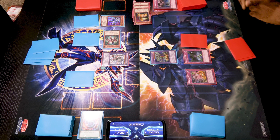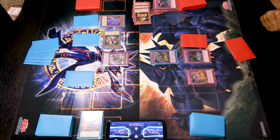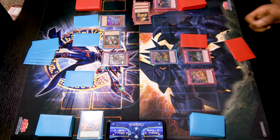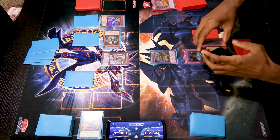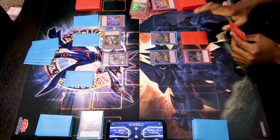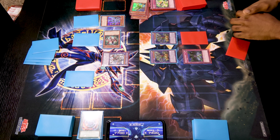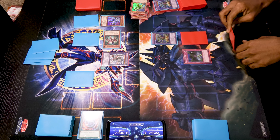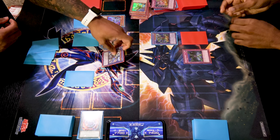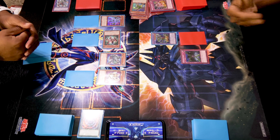I activate Union Scramble — I can target up to three of my Light Machine-type normal or Union monsters and special summon them. It also has a graveyard effect where I can banish it to return a banished Light Machine to my hand. I'll summon back Crush Wyvern, Buster Drake, and Assault Core, then banish all three again to summon another ABC Dragon Buster. I activate this ABC Dragon Buster and discard Rollout to banish your Valkyrion. Then the second ABC discards Union Scramble to banish Valkyrion. Valkyrion's effect activates when it leaves the field.